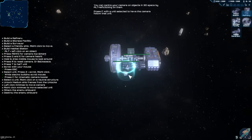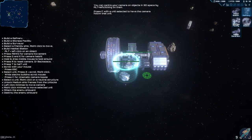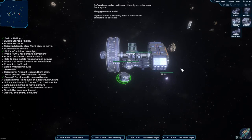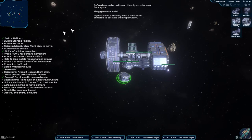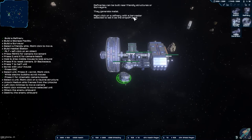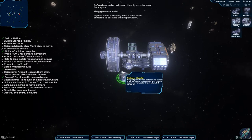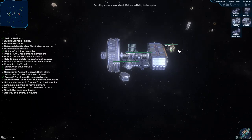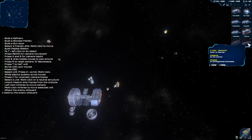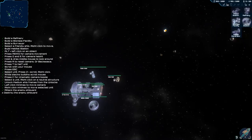My first initial reaction when I booted up the tutorial was "well, there's a lot," and that was mainly due to the objective list on the left-hand side of the screen, as you can see while I'm playing through the tutorial. This list was mainly for the objectives of the game, and I think these could be better suited as a progressive list, appearing at the top of the screen as you complete each objective.